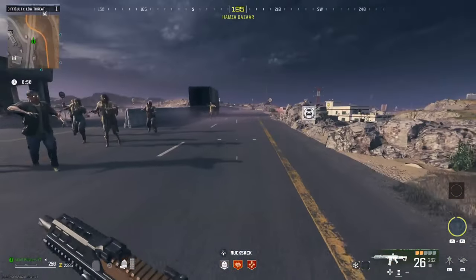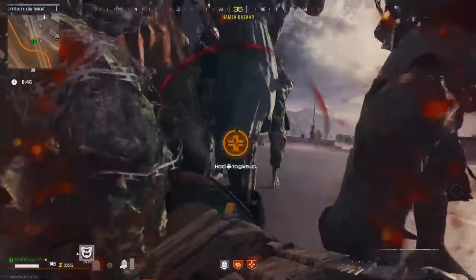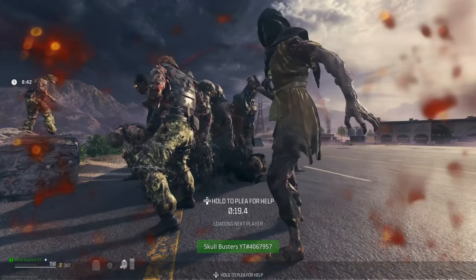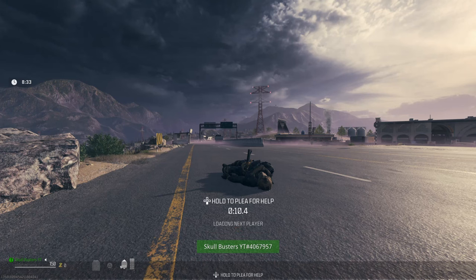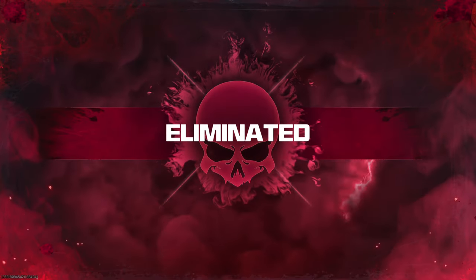If you're on your own, you go down like this — you simply go down and hold to give up. You have to give up because your tombstone is going to be in the next game. If you're in your squad and you die and your squad mates leave you, or all your squad mates die, you should get your tombstone.